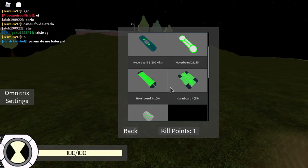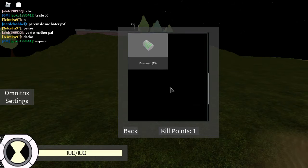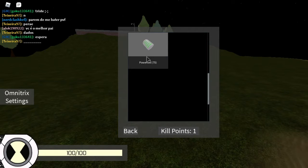The first one has the best battery, the second has the second best, third, and so on. Down here is the power cell — when your hoverboard runs out of battery, you need to use the power cell to regenerate it.